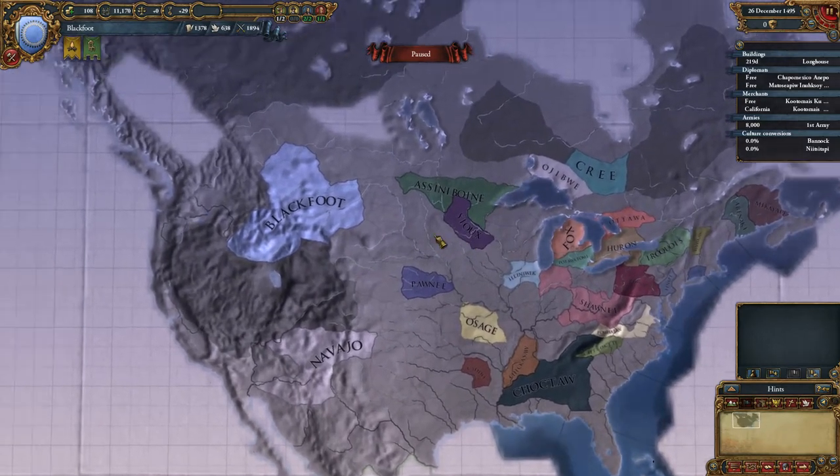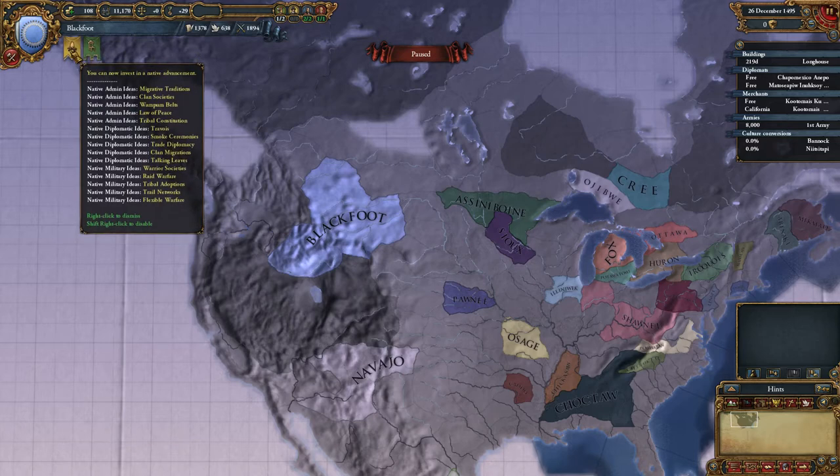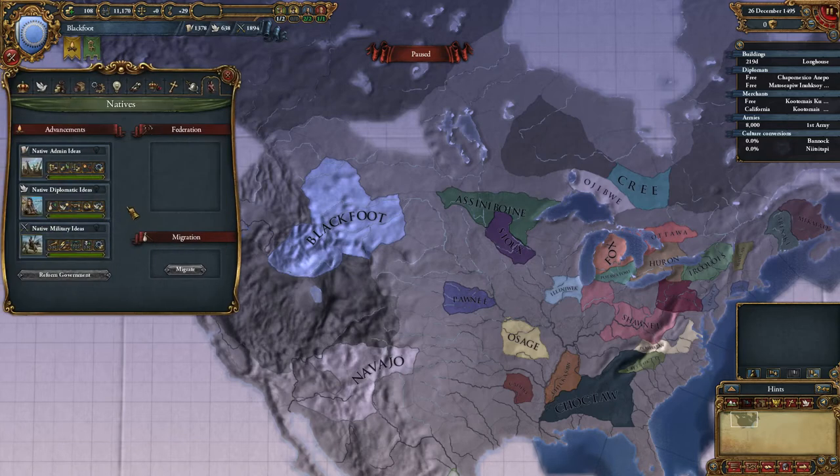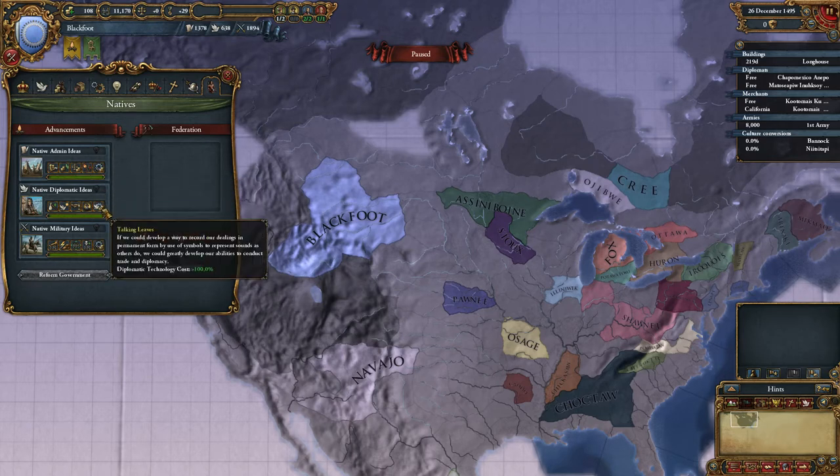Here's what's going on in the new world. Also very important: since last episode we've got native advancements. There's a bunch of good stuff on here. You can do admin ideas — build cost negative 20, tax modifier plus 25, stability cost modifier minus 20, national revolt risk minus 2, and admin technology cost minus 100. That's huge.